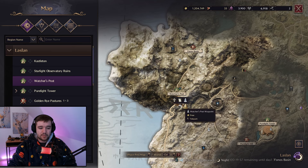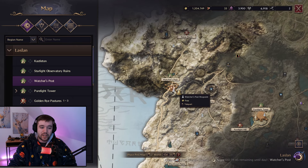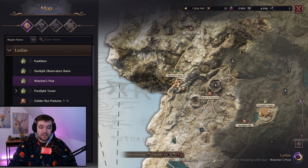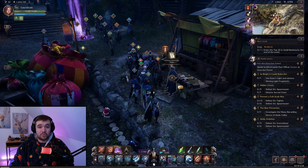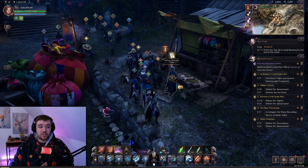A good tip someone shared: if you have two missions in one area and three in another, finish the two first, then teleport back to the city for free by clicking the teleport button. Take more weapon missions from the contract manager, then go back to the area again — there's a chance you'll get more weapon missions there. Keep cycling: finish the area missions, teleport back to the city, grab more weapon missions, and repeat. Do the same for armor missions — finish them, teleport back, grab more.